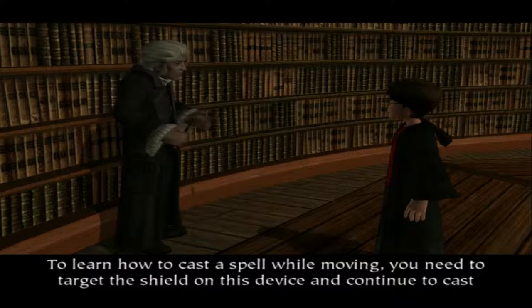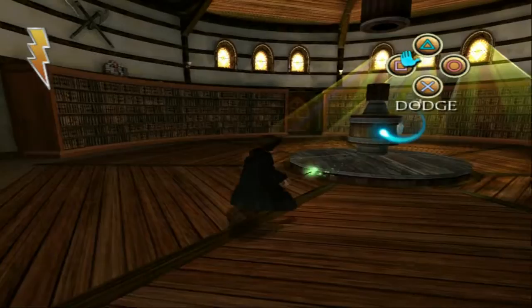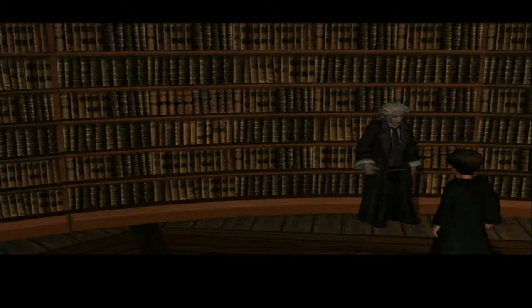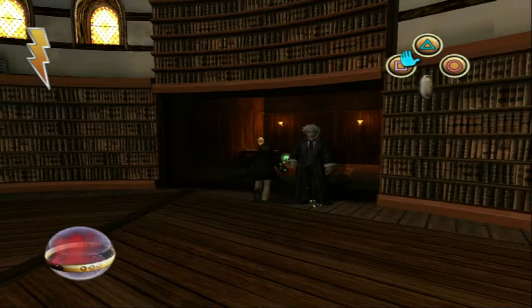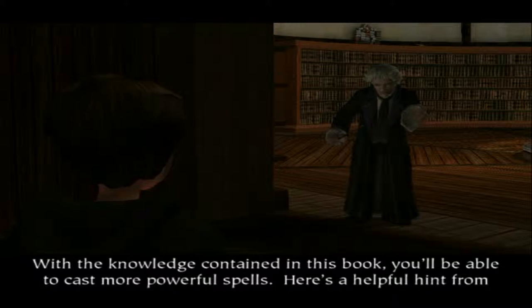To learn how to cast a spell while moving, you need to target the sheer on this device and continue to cast Flippendo at it until the central section locks into place. I can do that. Well done, Mr. Potter! Oh shit - piece on new book! What spell am I going to learn this time? I'm just gonna jack his stuff. Mine now. With the knowledge contained in this book you'll be able to cast more powerful spells.